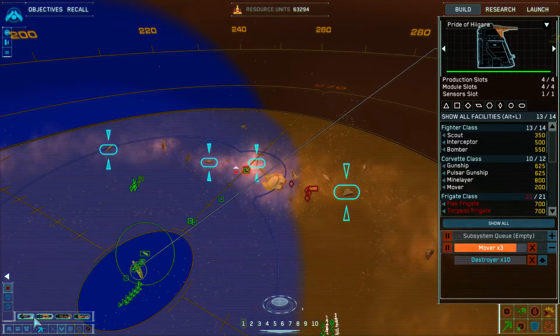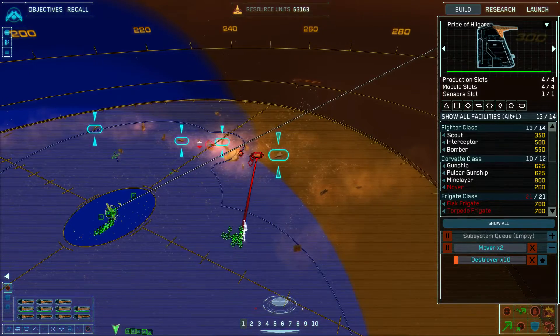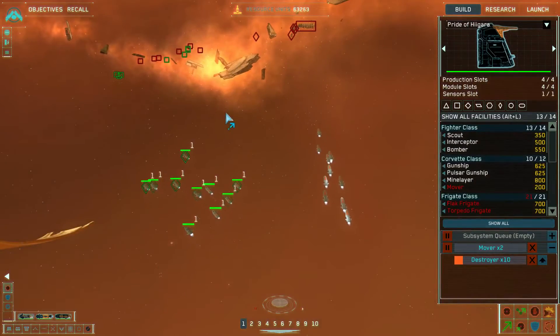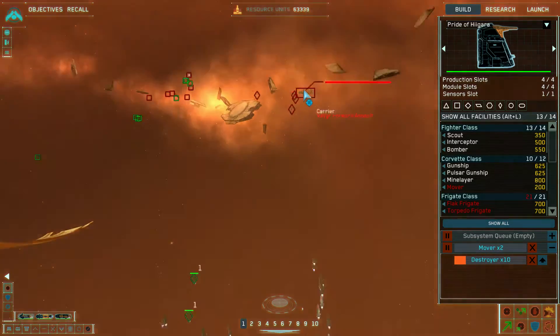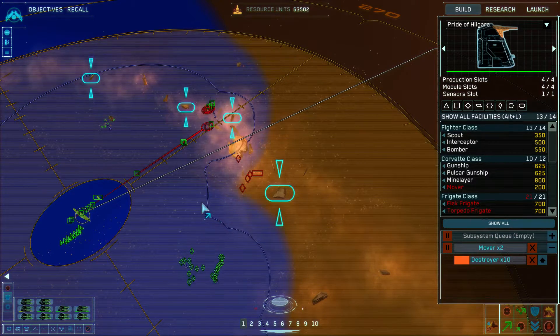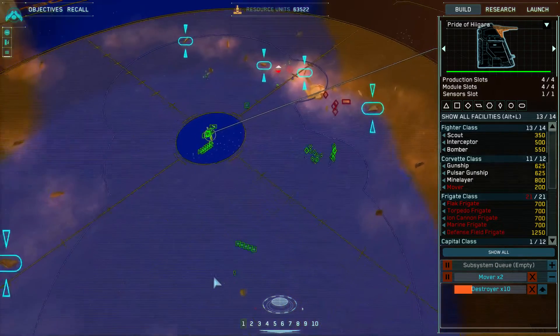I'll use my ion cannon frigate to engage the capital ship and destroy the enemy carrier, and with the rest of my fleet I will destroy the corvettes. Attack vector laid in.